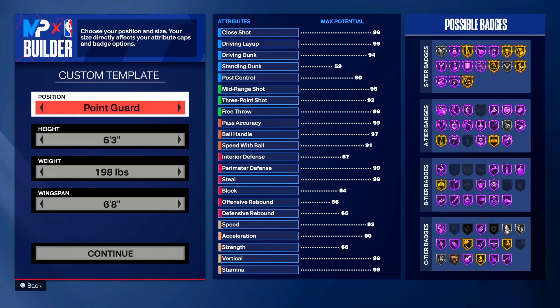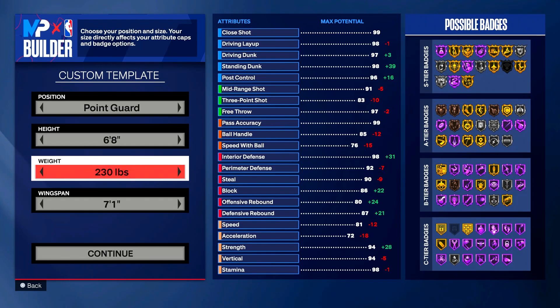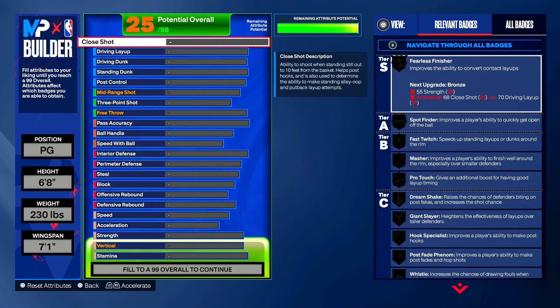At the custom template, copy everything you see me do to get the top shade of Magic Johnson. We're starting with position point guard, height six-eight, weight 230 pounds, and we're leaving wingspan alone at seven-foot-one.